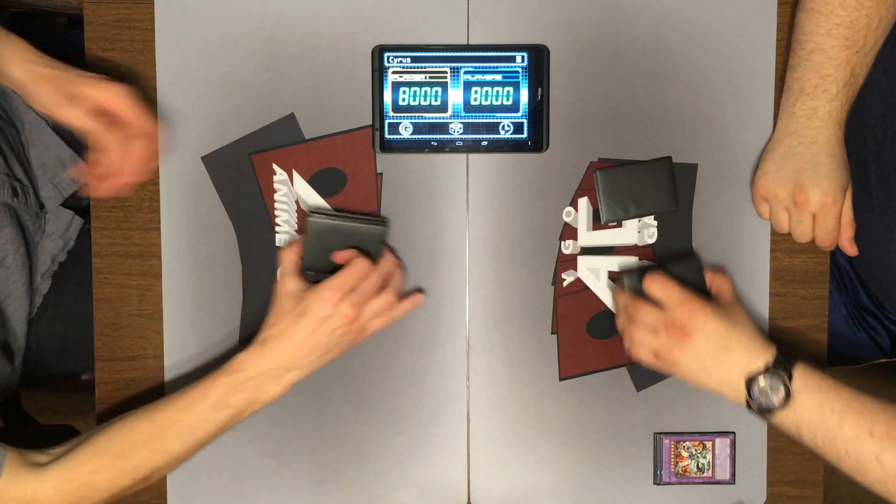Alright, so here's what I'm going to do — I'm going to MST that Future Fusion and get rid of that threat of Cyber Twin. But not if I use De-Fusion! Turning it to the fusion deck, bringing back those two Cyber Dragons. Wow. No more Cyber Twin but two Cyber Dragons. A very cool De-Fusion play gives Zane a little bit more life.